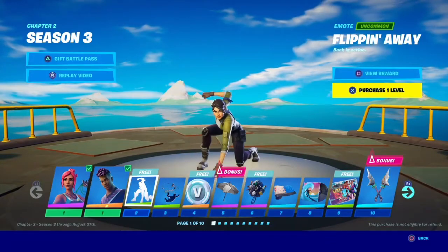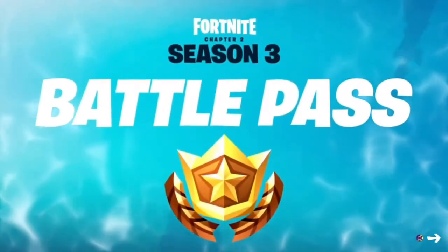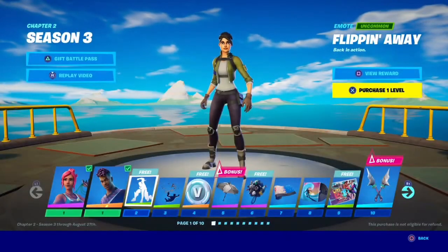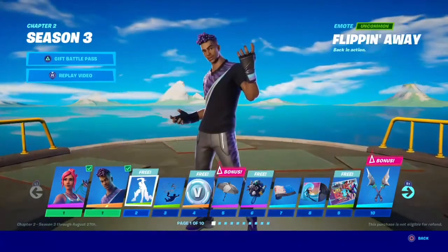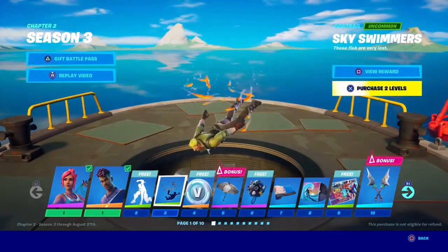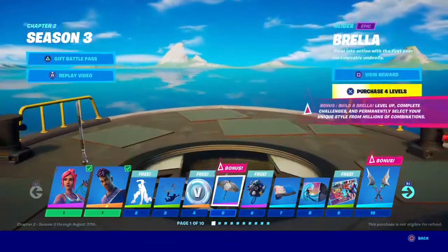Then we got the emote Flippin' Away — pretty cool. We got the Sky Swimmers glider. We got a little fish. We got our first 100 V-Bucks. And the Brella — so you actually unlock this in the battle pass.